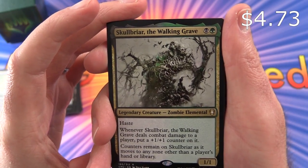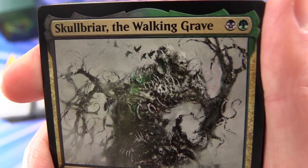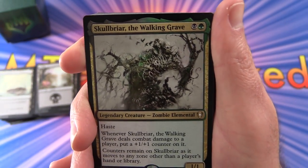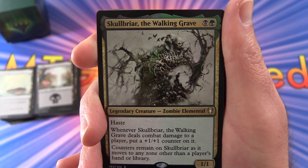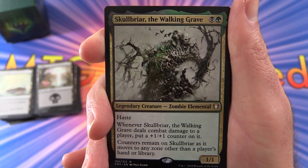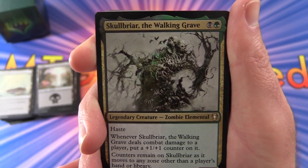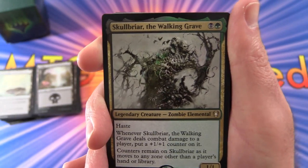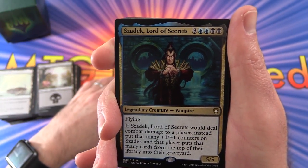We have Skullbriar, the Walking Grave — that is cool! Legendary creature Zombie Elemental, 1/1 for 2 mana with haste. Whenever it deals combat damage to a player, put a +1/+1 counter on it. Counters remain on Skullbriar as it moves to any zone other than a player's hand or library. I wonder if that includes the command zone — you can keep your +1/+1 counters. That seems pretty good.